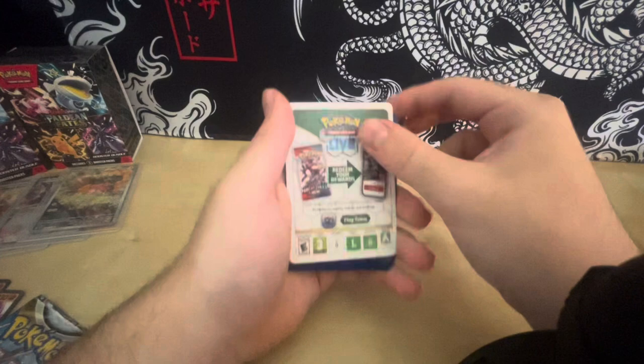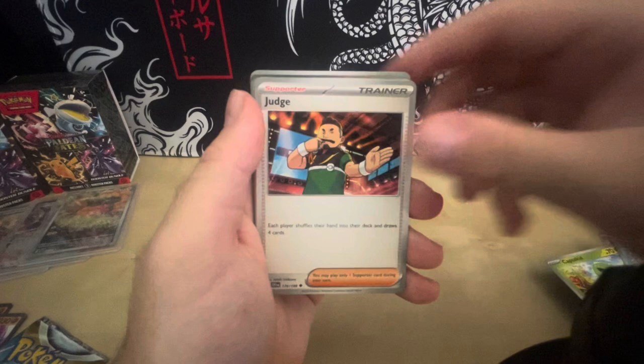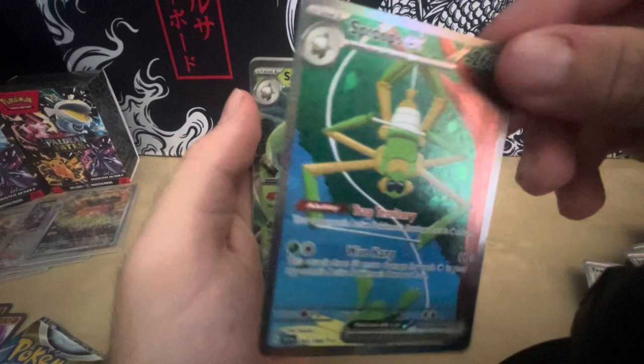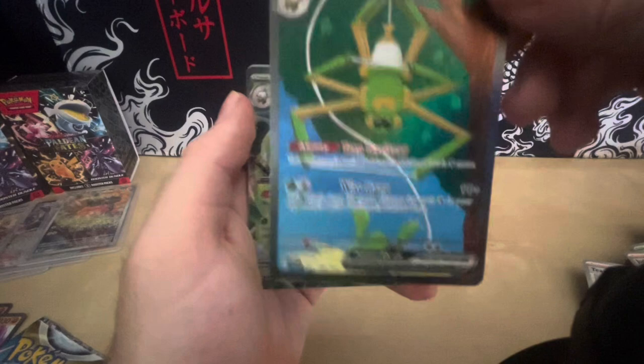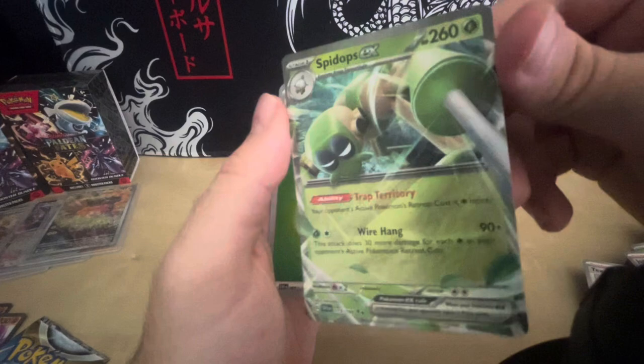Code card. Turn it around. Mankey. Sworkabilly. Capsa Kid. Alamola. Judge. Float Seal. Team Star Grunt. Reverse Holo Skeletorge. A Psydops EX, Full Art — very nice looking. I very much like the art on that card. 243 out of 198. Very nice. A Psydops EX again, but in a different art style, coming right out of the square. Very nice. And a Basic Energy. So far I am not too unhappy.